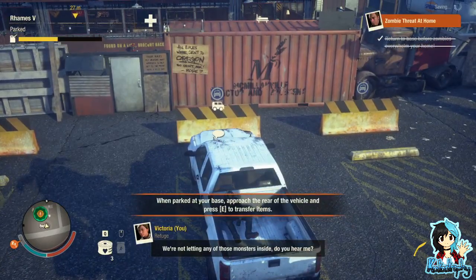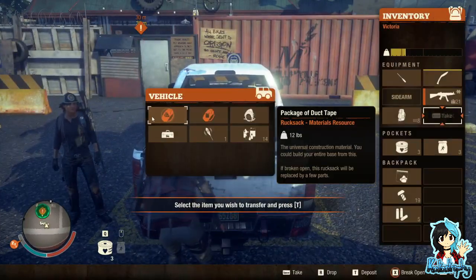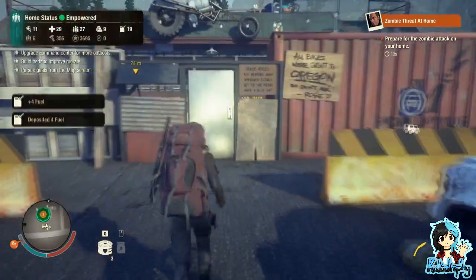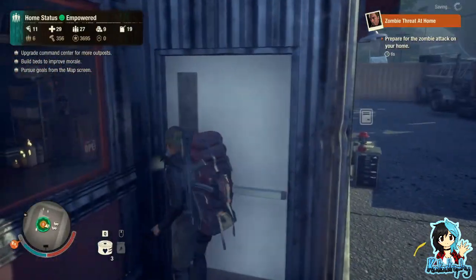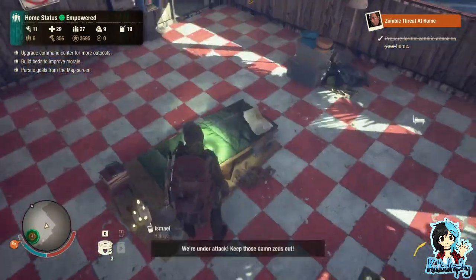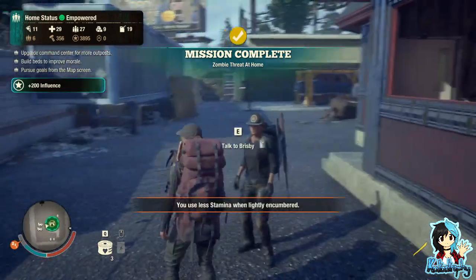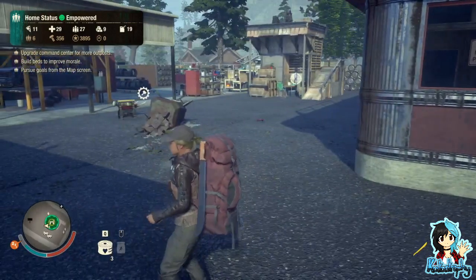We're not letting any of those monsters inside. That should help a bit. Prepare for the zombie attack on your base — six seconds! I didn't do anything and they sorted out the threat themselves. They didn't need my help at all. They're still shooting a few off but they didn't need me.